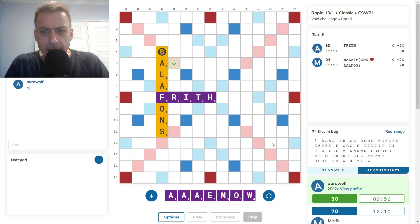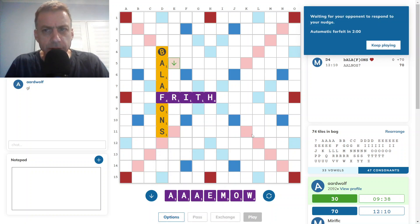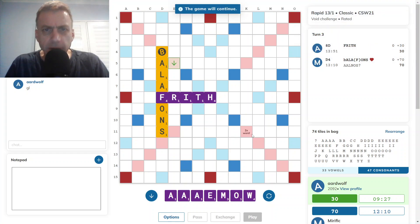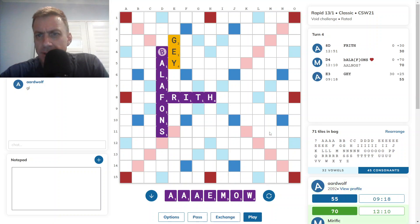Opponent is really taking some time with this move — he's down to under 10 minutes now, and he's a pretty highly ranked player. I'll just give him a nudge to see if he's still playing or if he's abandoned the game. Yes, he's still in the room so to speak and likely to play his move. Okay, so he plays GAY there.